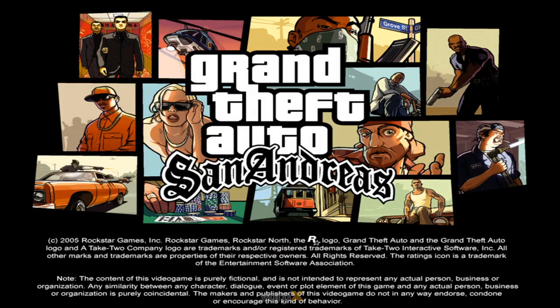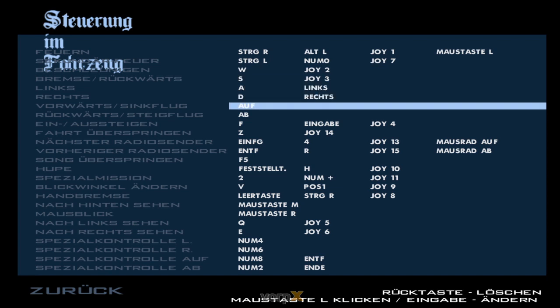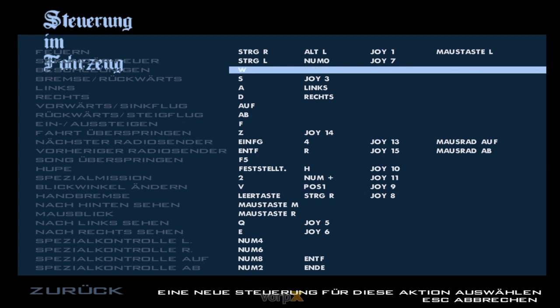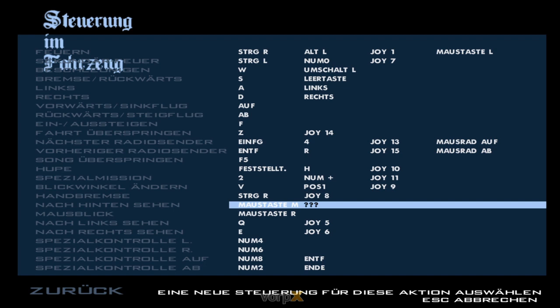That's why you have to change some controls. San Andreas allows some double bindings - go to vehicles and use Sprint for accelerate and Jump for brake. Also change the enter vehicle input - you really have to delete the enter input because of double binding conflicts when jumping. I use Shift for accelerate and Jump for brake. Looking back is important to bind on number 1 - this is the right thumbstick in the game for looking back.